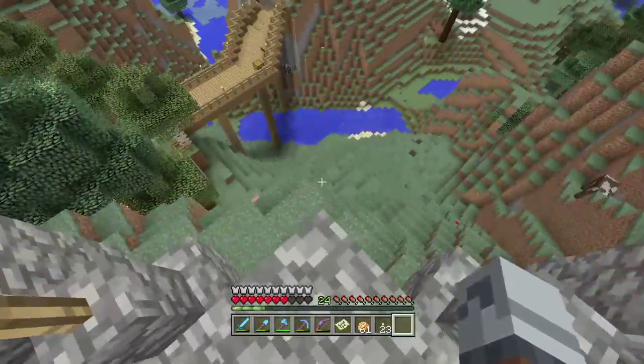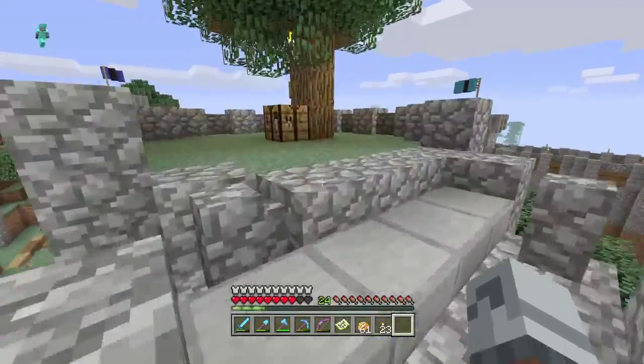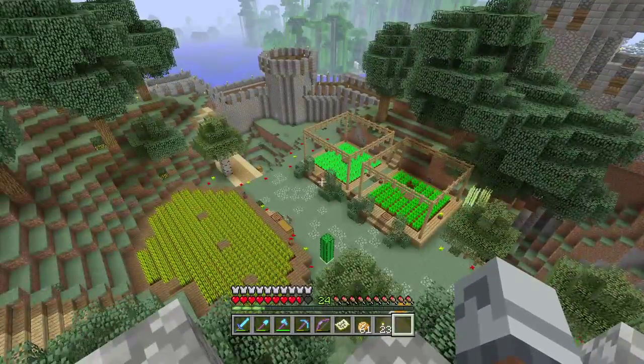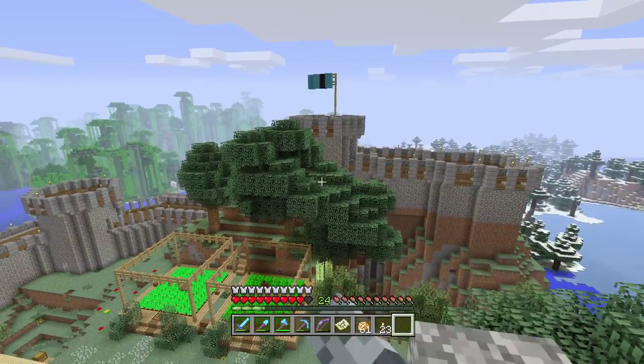You can see the border there — it's the cobblestone fence. There's a nice little sniping area up there. There are also some farms down there, so if you need food during team deathmatch or capture the flag you can use those.